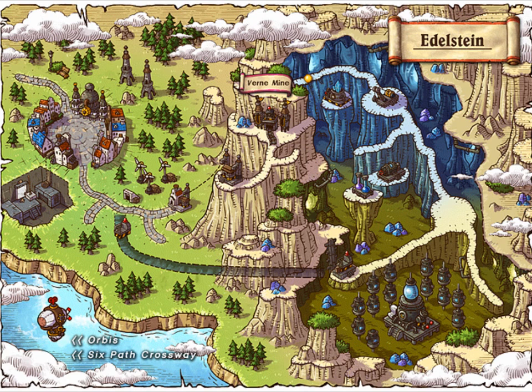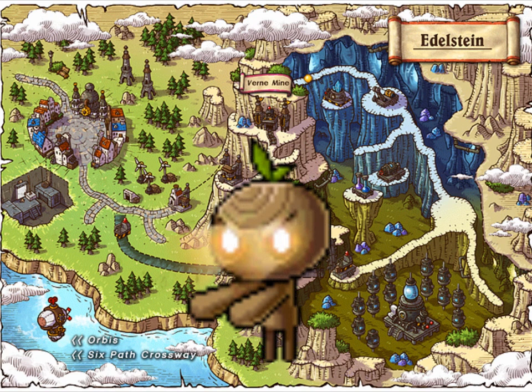At level 65, you're going to want to go back to Edelstein and train at the Puppets at the Verna Mine - that's the 10-minute quest dungeon. For those of you who don't know how to get in there, I have a live commentary section right after this which will show you how to go. So enjoy yourself.